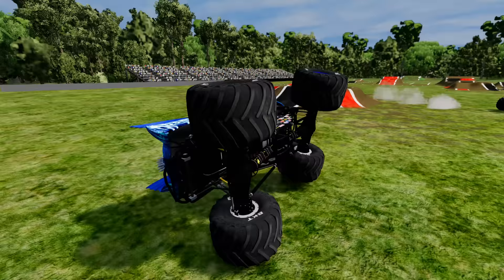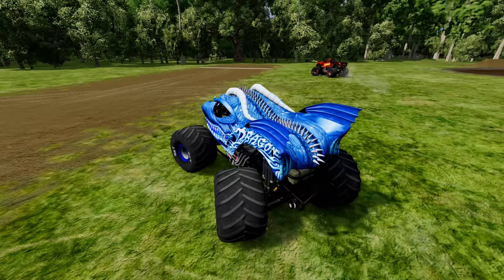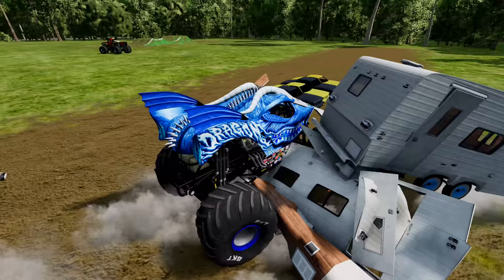Dragon Ice makes the jump and gets the wheelie there! He rolls over — let's see if he can power out! There's a Zombie Truck — he gets a bicycle! There goes Zombie Grave Digger! What's Dragon Ice gonna do next? It looks like he's getting ready for the airplane jump — he's got plenty of speed! He hits the ramp and gets the big time air!